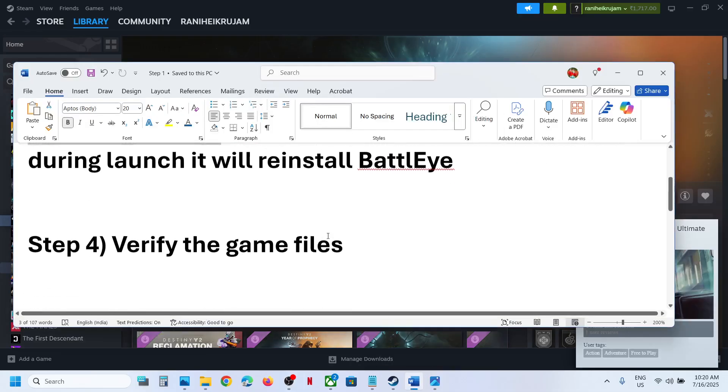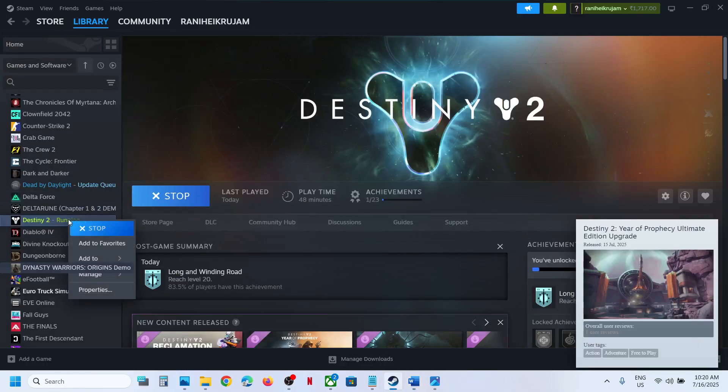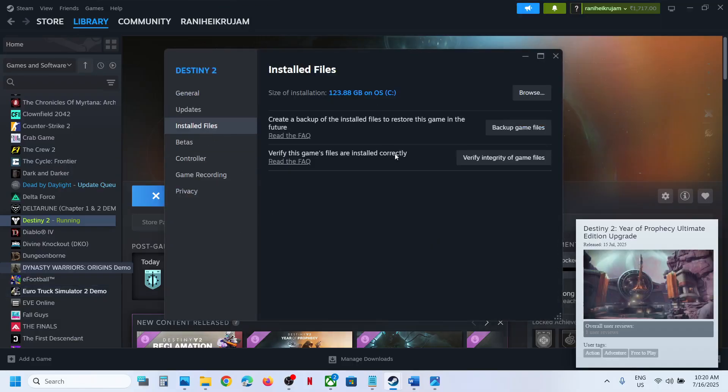To verify the game files, make a right-click on the game, select Properties, go to the Installed Files tab, and then click on Verify Integrity of Game Files. Once the verification is 100% complete, launch the game and then check.